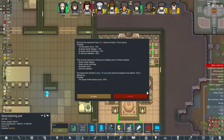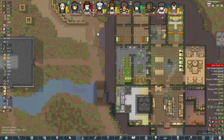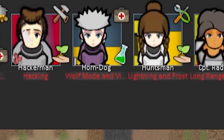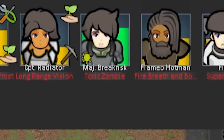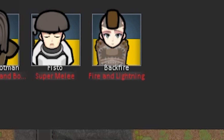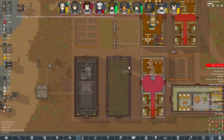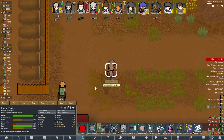Now in the top bar, I've also written a kind of synopsis of what their powers are to help keep track. Dr. Man is psychic. Hellfire has heat and side resistance. Hacker Man is, well, Hacker Man. Horndog has the wolf mode and night vision. Huntsman - lightning and frost. Captain Radiator for the long range vision. Major Break Risk - I've written toxic zombie because they've got resistance to toxic and can resurrect after three days. Flamio Hotman has the fire breath and fire body, immunity to frost. Fisto is Super Smash Brothers melee and Backfire is fire and lightning. Oh, perfect timing - just a shitload of uranium. I suppose we are powering the base with uranium right now. I never thought I'd see the day we finally got Linda, the side character, to join us.